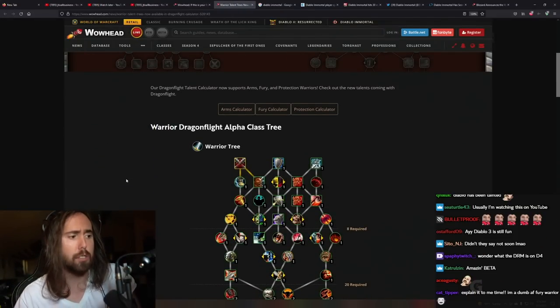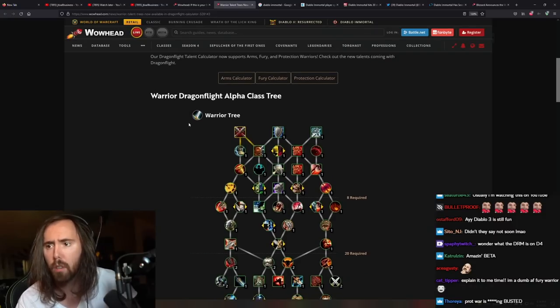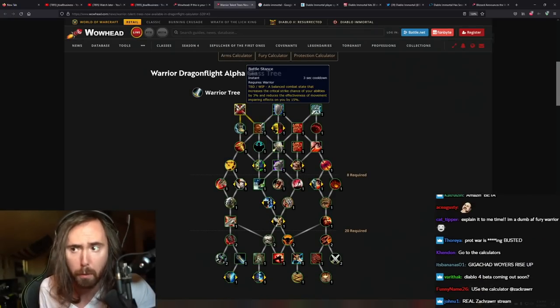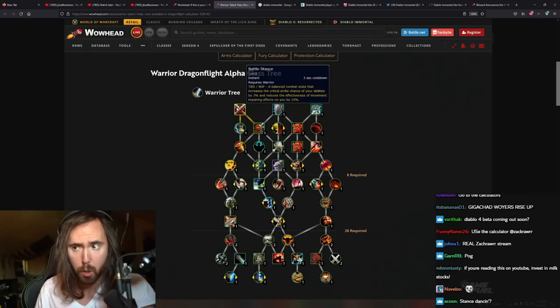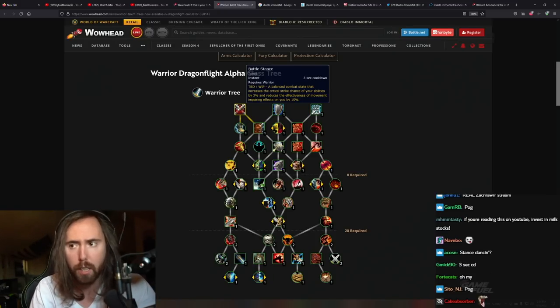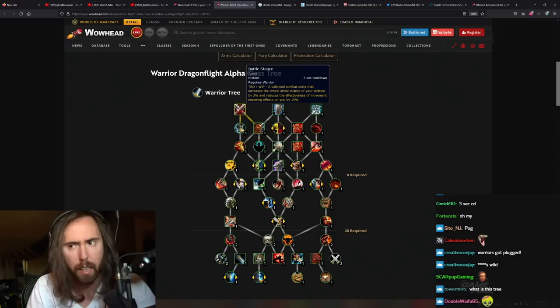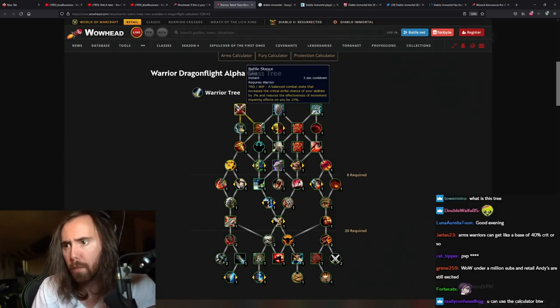We're gonna look at some of the new talents and, as you can see, the stances are coming back it seems. Battle stance increases critical strike chance of your abilities by 3% and reduces the effectiveness of movement and snaring effects on you by 15%. That's pretty good, but I don't really think it's going to matter that much — this is probably something you'd use when fighting a mage in arena.